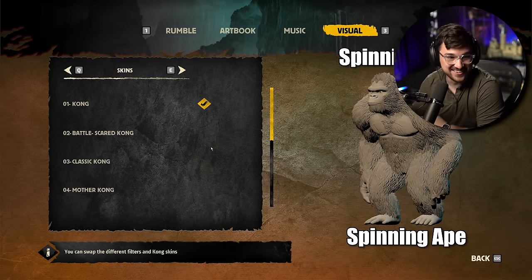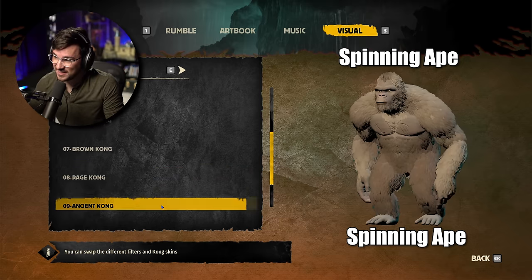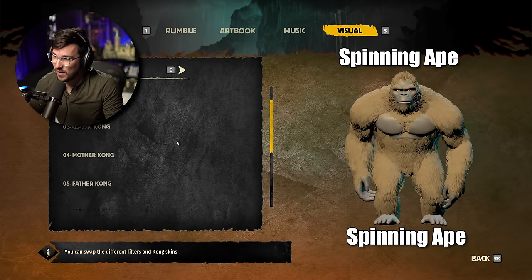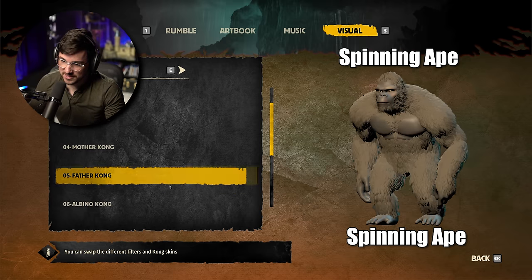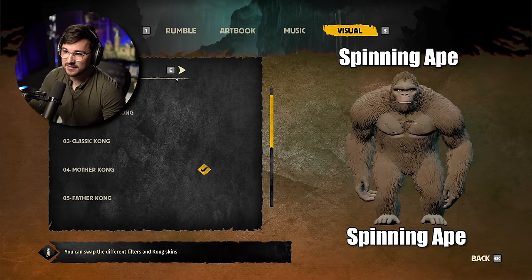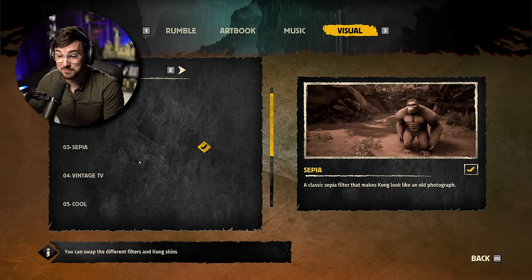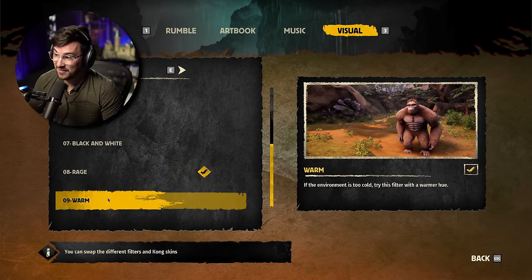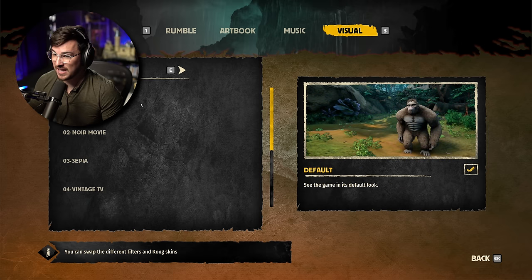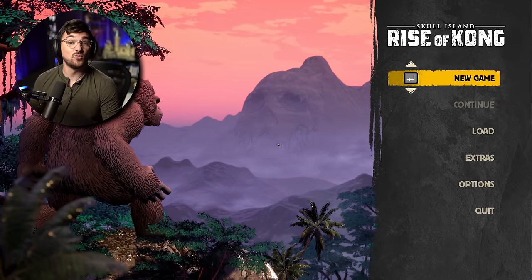Under Visuals, I can change the skin — or I guess the fur — of the character. These somehow look worse than I was expecting. We're going to go with Mother Kong because she looks kind of like a melting wax statue. And there are filters — no filter, a movie look, or a sepia tone. Bear in mind, this is $15 to get access to this extra screen where you can just make it red, warm, or sepia. I'm going to go default because somehow the $15 charge makes it look worse.